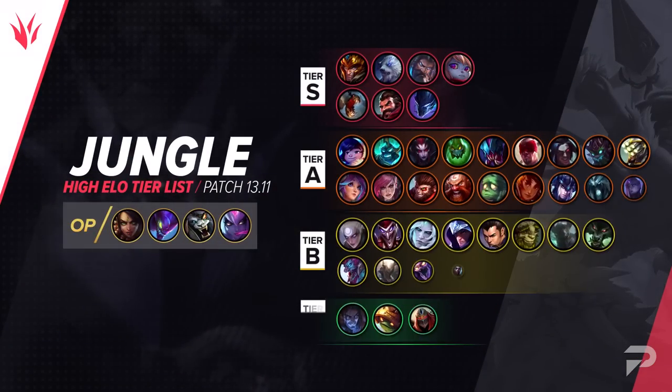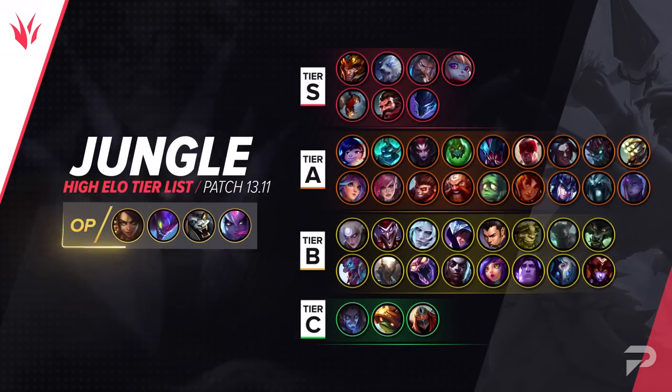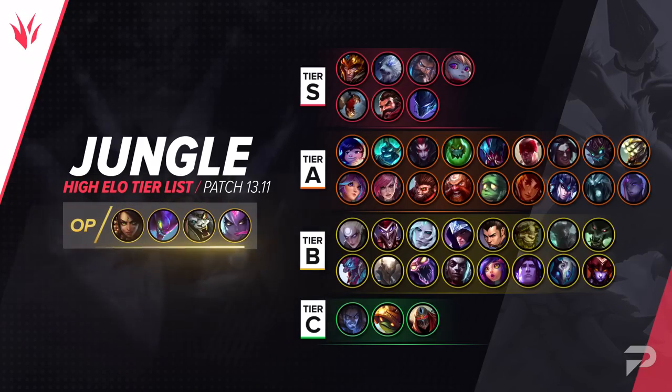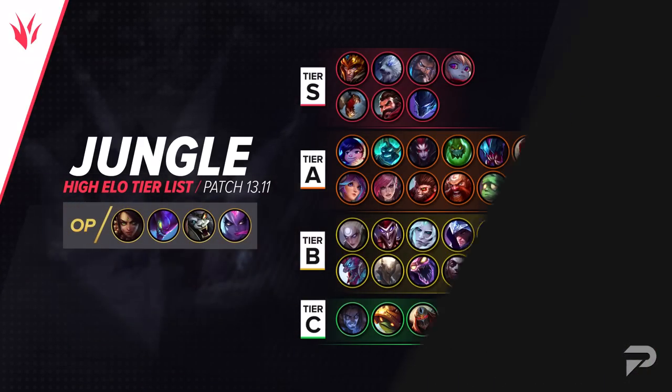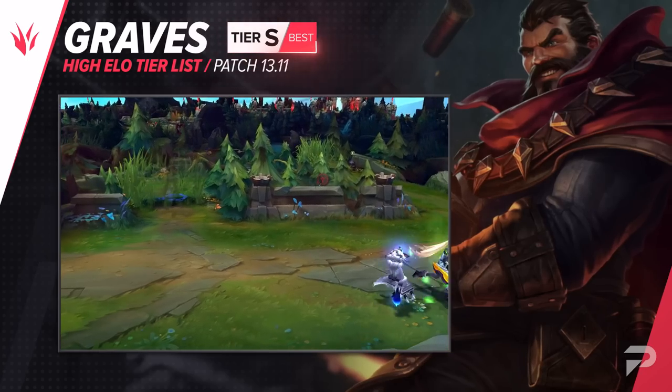Now we have to move over to the jungle tier list. With changes to the AD assassin items such as Yumu's Ghostblade and Duskblade, it's going to be interesting to see if champions want the upfront burst damage with added mobility from the Ghostblade, or more execute damage from Duskblade. Will Rengar remain permabanned if you value your LP? Well, he's an assassin, so you can believe that's going to be the case.